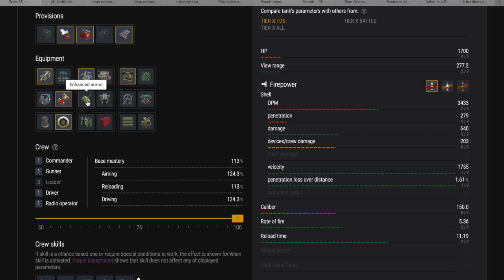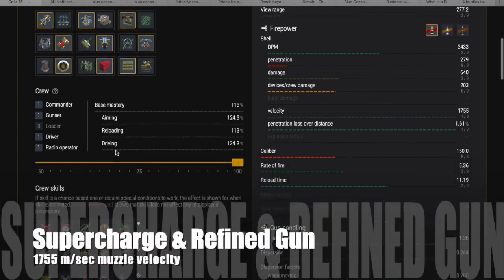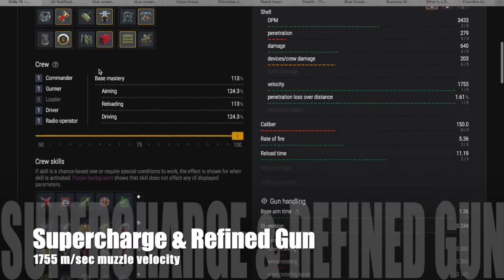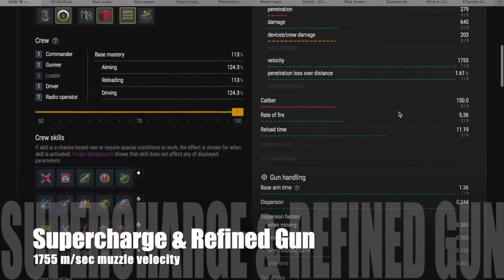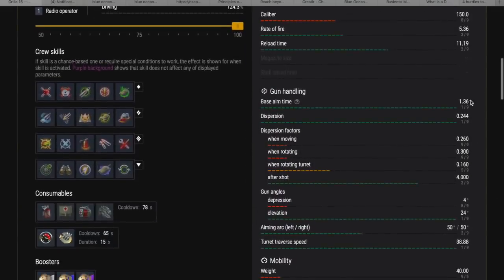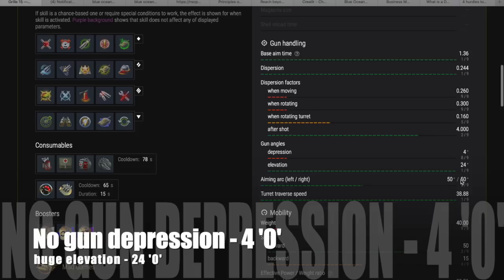Setting it up: because it's a TD, I'm using supercharge and refined gun. I'm using improved assembly because it has no armour. When you use supercharge and refined gun, you get 1,755 metres per second of muzzle velocity, which is fantastic — really, really good for a TD at tier 10. It's almost twice the muzzle velocity of the Object 268. Just think about that in terms of penetration.